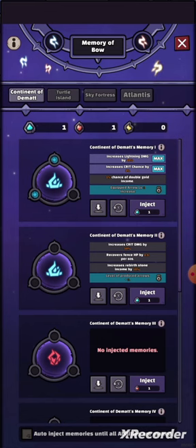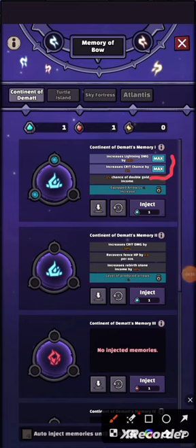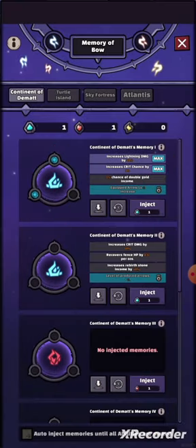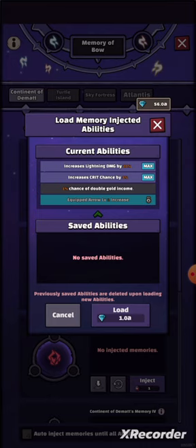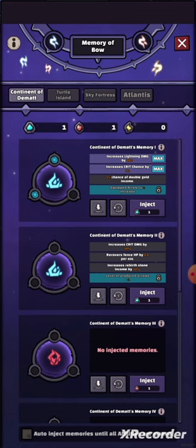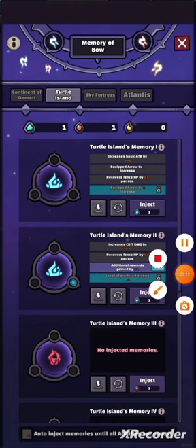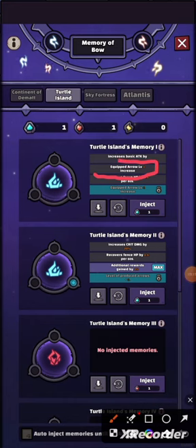The attack has a range from 10 to 12 to 20 percent. When you get the maximum, there is a notice here that says 'max.' I have two maximums currently. You can also save and reload — for example, I collect it like this. It's very valuable and interesting.